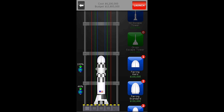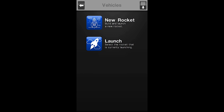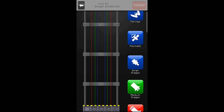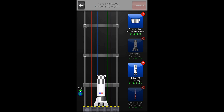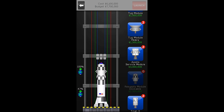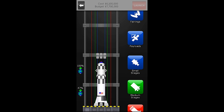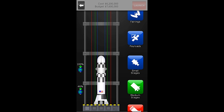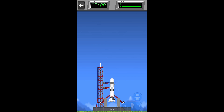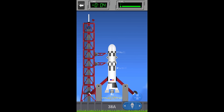We are going to build the second rocket before we actually launch this. The way you do that is you hit the launch button and then go back. Go to new rocket, select small stage again, and build exactly the same rocket, because both of them are exactly the same while being under the required cost. Now we can go back to the first one, and at about three and a half seconds we will start the ignition.